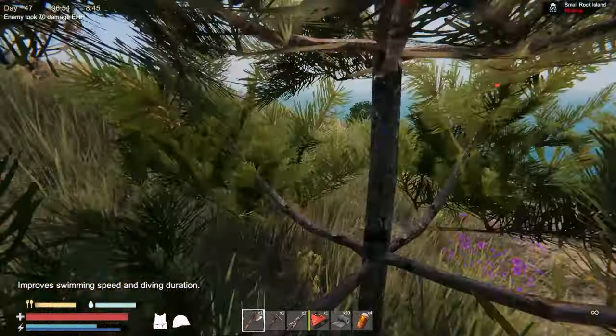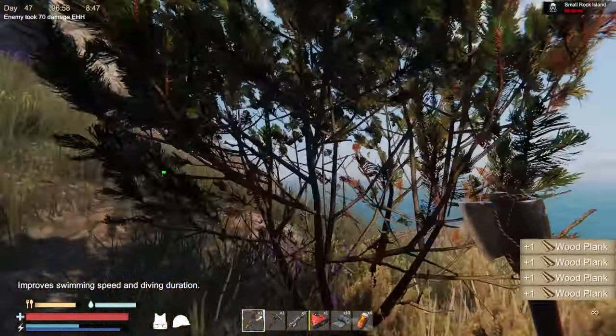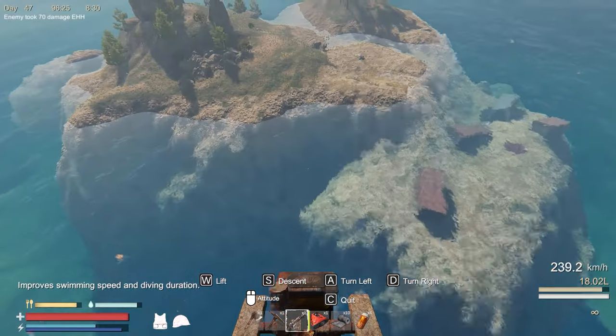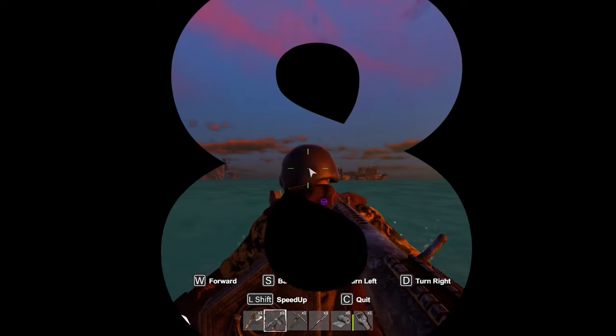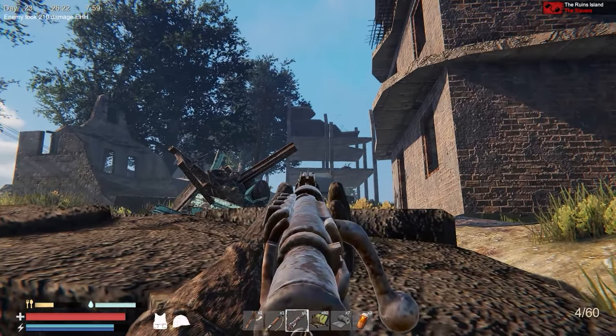Tip number seven: all resource items like trees, food, iron, and copper all respawn after a certain amount of time. So if you're after a specific resource but you've mined it all, come back after a while and check. A great indicator to see if the trees are back on an island you've just looted.